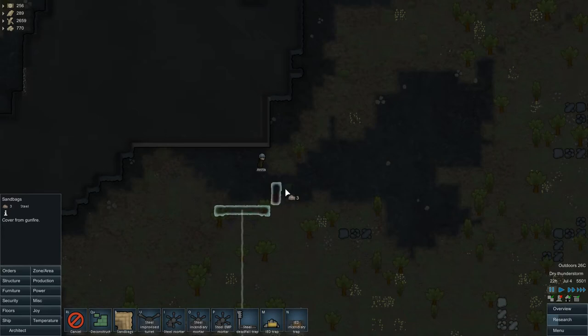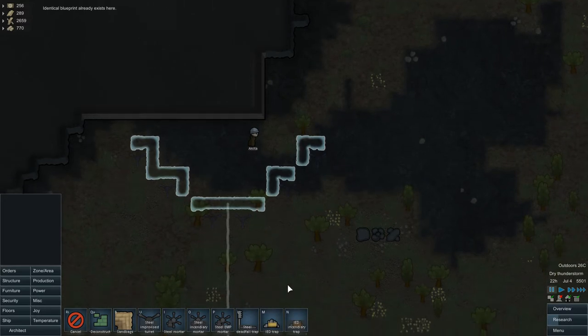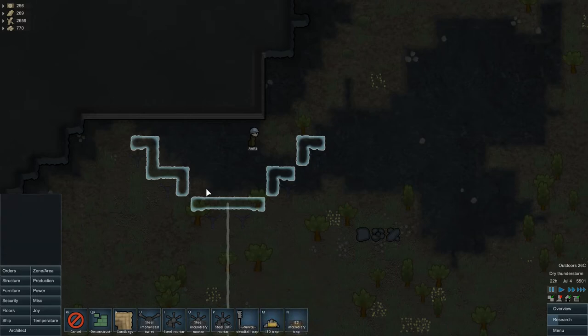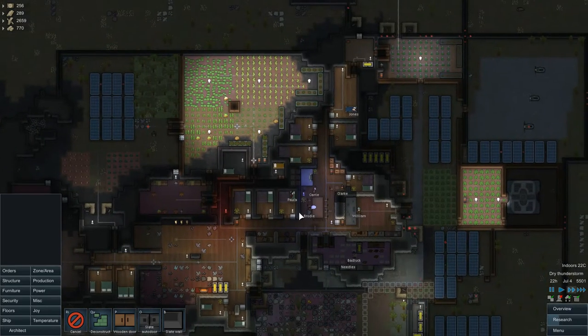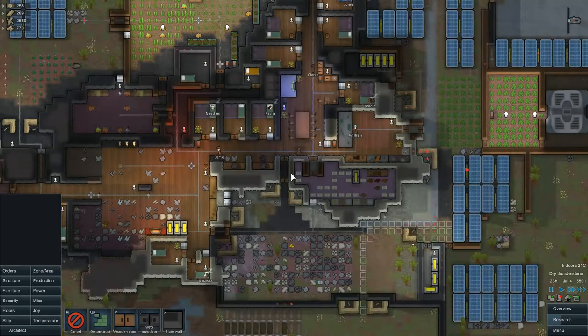Build barricades somewhere — it's hard to see. IED trap — yeah, I can build it okay. Granite trap, interesting. I might just want to build structures here. I have to be very, very careful here — ancient danger is no fun, I tell you. I had the, um, pleasure — quote pleasure unquote — as I said.